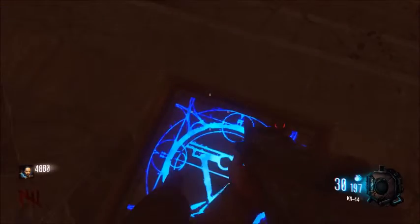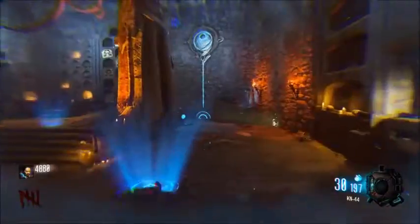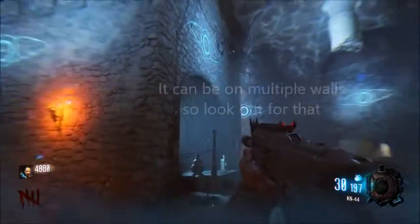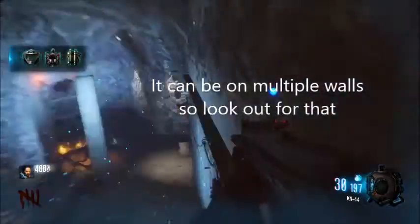My shield part is by the pack-a-punch area, above the pack-a-punch. Right here. You've got to be able to get up here — you probably need to be good at wall running, but not too good.